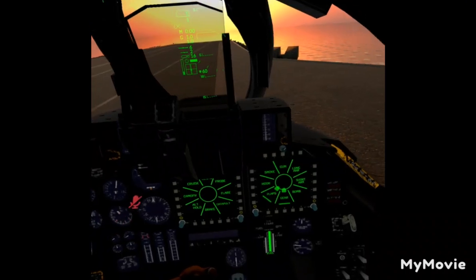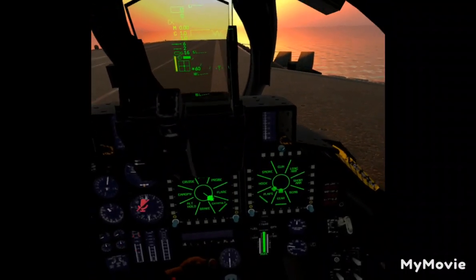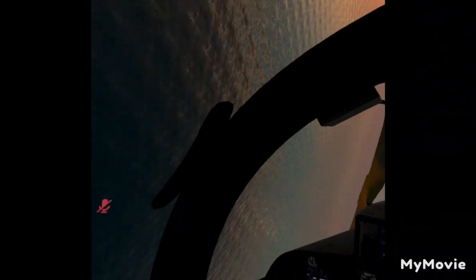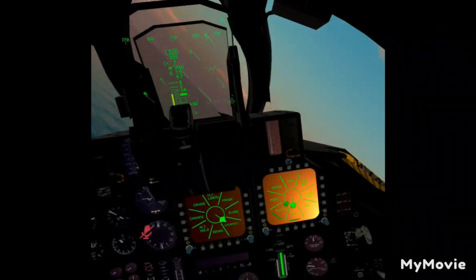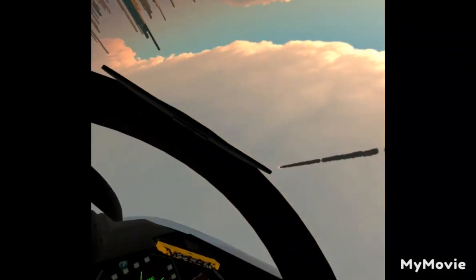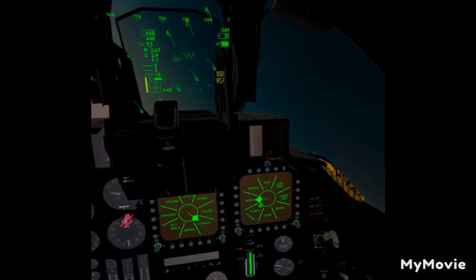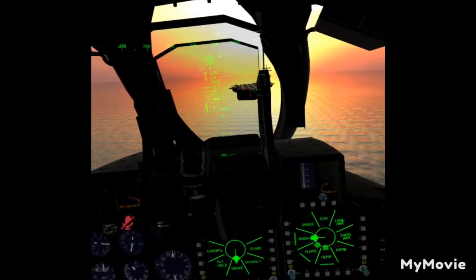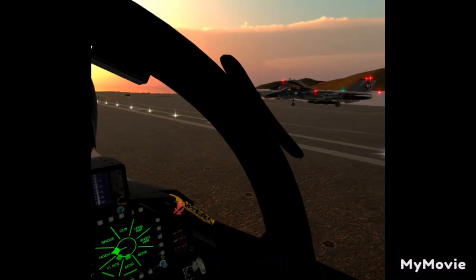My afterburner stays the same — perfect. We're going to hook up to this catapult here with full afterburner. I'm going to set up a camera on top of the carrier. I noticed there was a balloon up there. Now I'm going to begin a carrier landing — starting our approach, aligning with those runway lights. Perfect, that was a pretty nice landing.